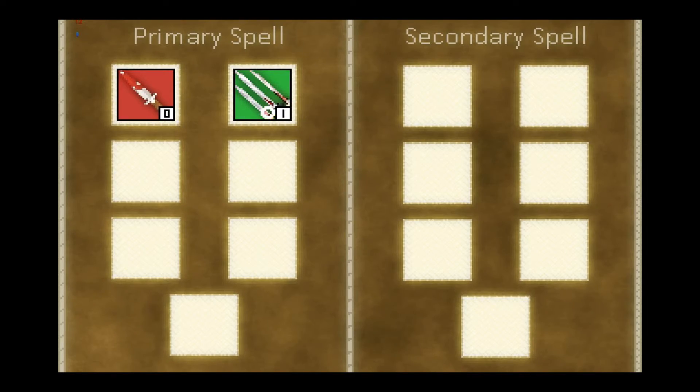Right here we have our primary spell: the right one increases attack speed and the left one increases attack damage. We also have our shop where you can buy a health potion or a gem collector item, which just brings stuff towards you.